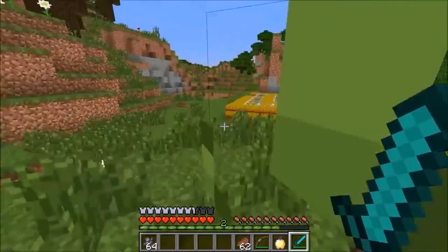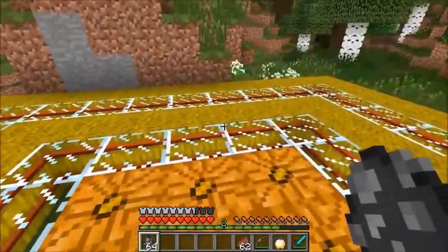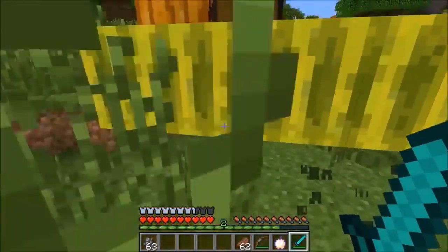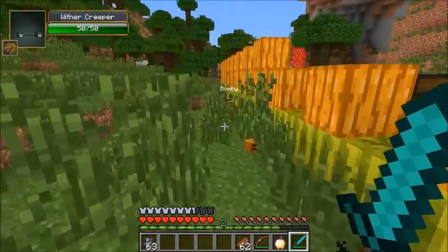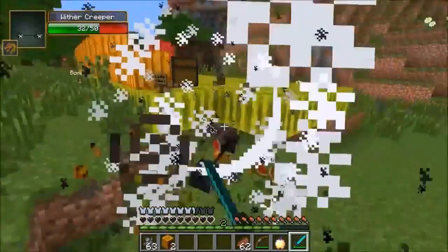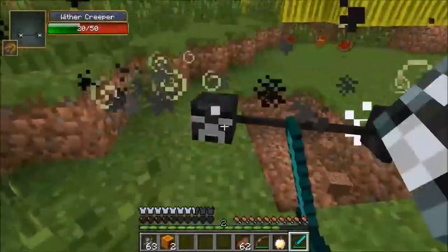The next one is super dangerous — the Wither Creeper. That doesn't sound good. It's like the Wither, and it drops a Nether Star piece. If you get four pieces and a diamond, you get a Nether Star, which is kind of cool so you don't have to fight the Wither every time. This is basically like the Wither's baby, so let's do it!